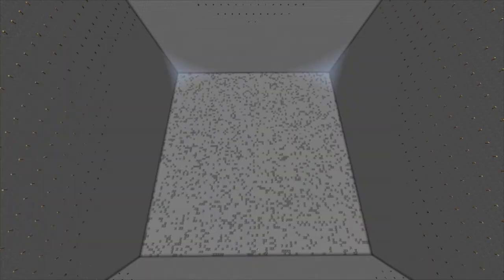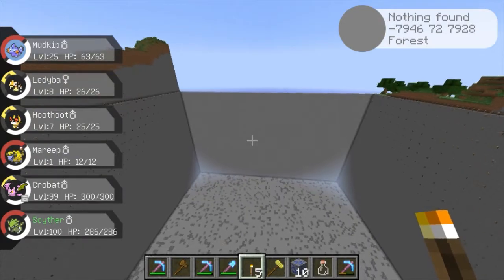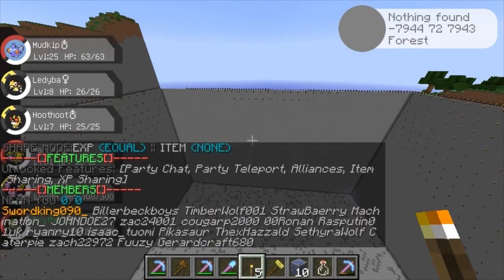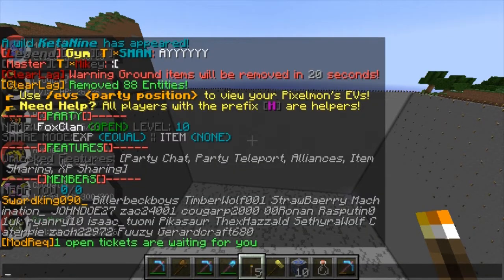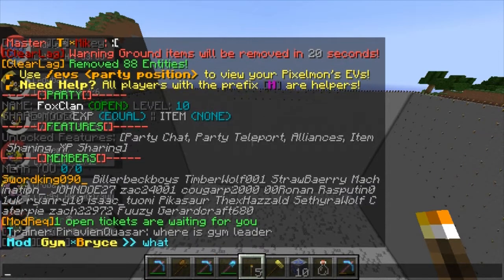The final skylight is completed. Let me go check out the party right now. We got Timberwolf, Strawberry Mac and Cheese, John Doe 27, Zack 2401, Cougar P 2000, Ronin Rasputin, Ryan Rye, Isaac 2, Rome, Picasaur, The X Hazard, Sethra, Caterpie, Zack Fousey, and Gerald Craft — they've all helped me one way or another. Also Ayofi, S-Man, and Chaos, who are working on something else but I'll respect their privacy.